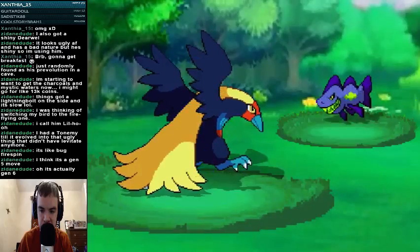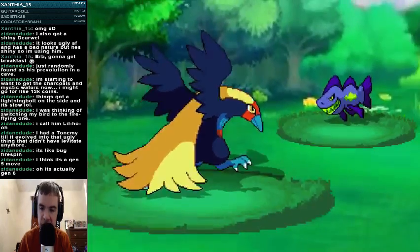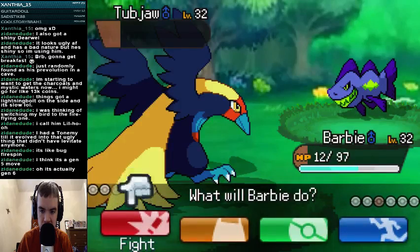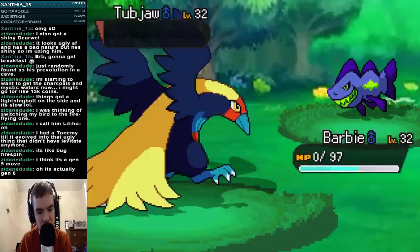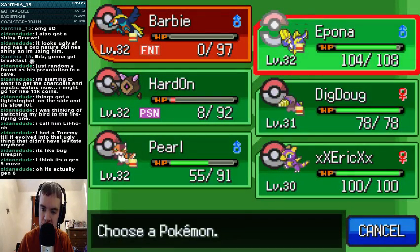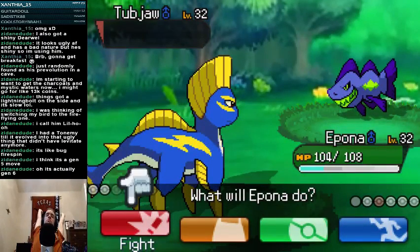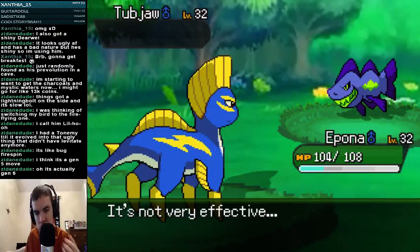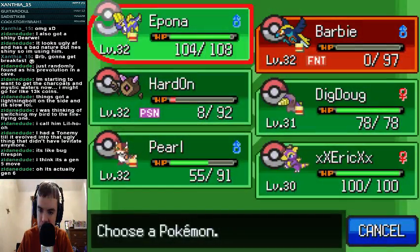Air slash! Quick attack — damn it! Can you kill it with a quick attack? Nope. RIP the dream, Barbie. It's okay, I'll get you back alive in a second. Go Epona! Let's just kill it with an Aqua Jet. There. A Breloom — no, we'll keep you.